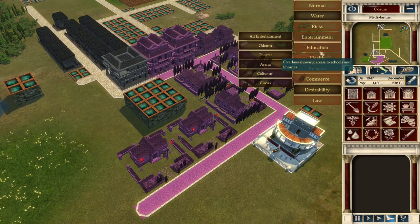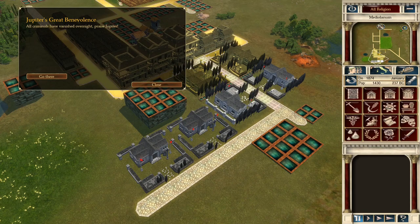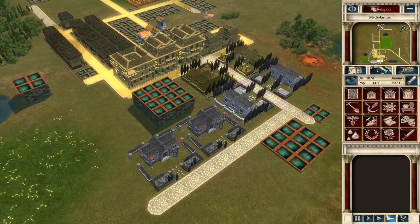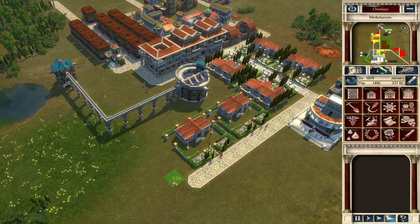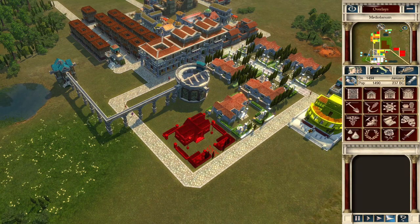Let's build two more villas — the road is already prepared and entertainment coverage is enough. Religion might not have full coverage. All criminals have vanished overnight — praise Jupiter! I used to play this game when I was younger and god notifications always remind me of the Asterix and Obelix cartoons for some reason. Let's complete the circle of villas here in this area.